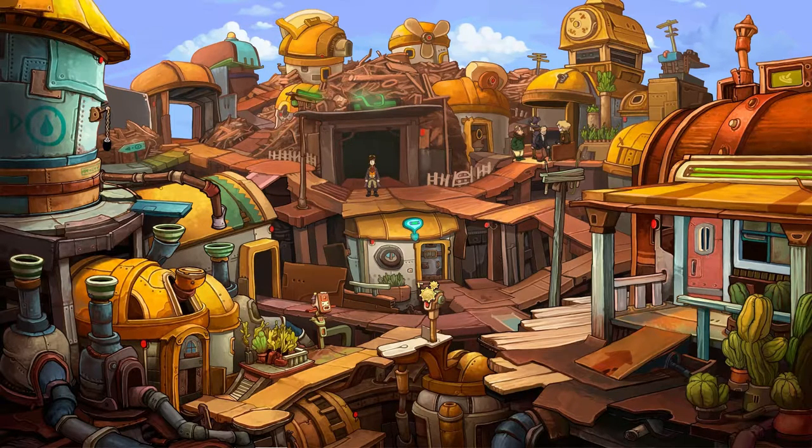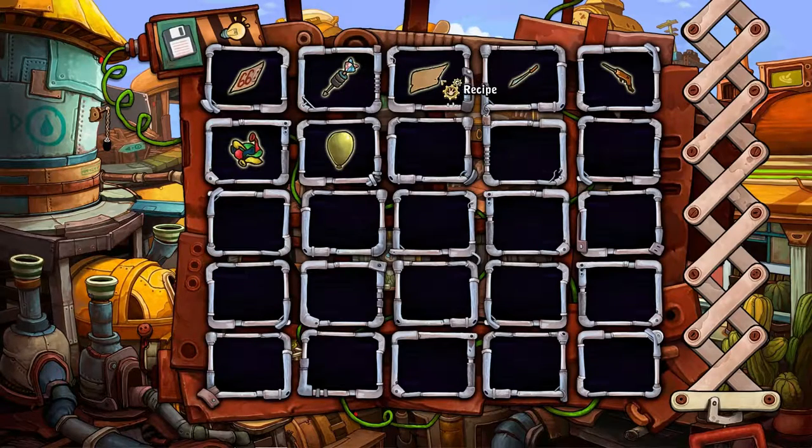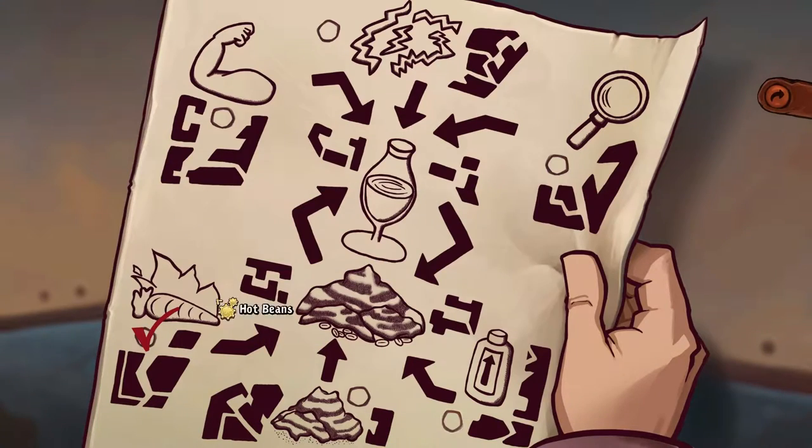Hi guys, welcome back to Deponia. Last time we were trying to find the ingredients to the espresso recipe and we found the hot beans, which was just that chilli pepper. We still need to find the black powder and the extraordinarily stimulating stimulant, which I'm pretty sure is in the doctor's office.